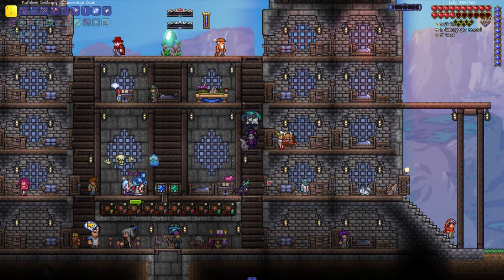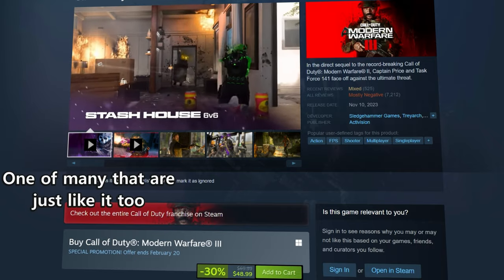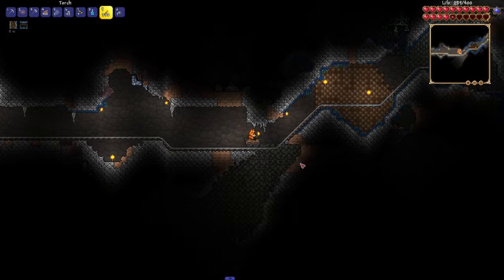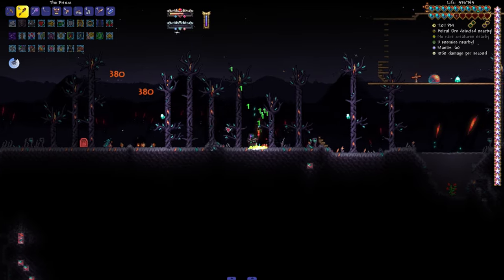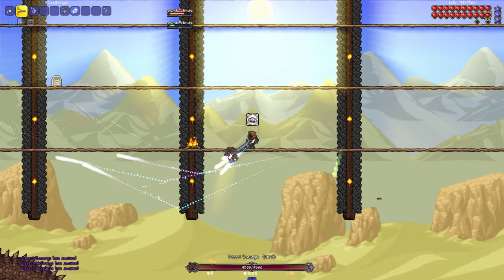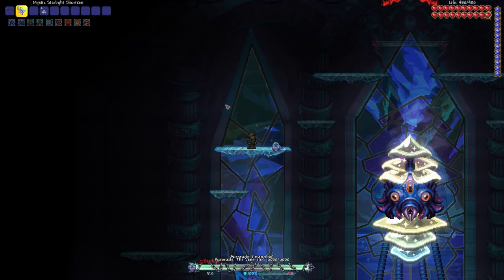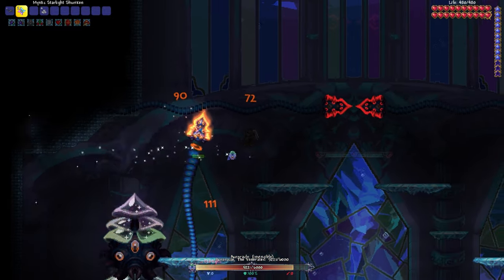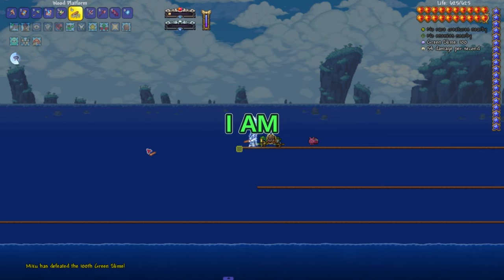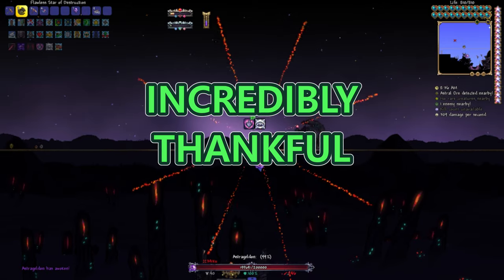It is just unbelievable that this game exists in the same world as the yearly Call of Duty re-releases with a 5-hour campaign for $70. Vanilla Terraria alone offers at least two playthroughs of over 30 hours each. But when you introduce mods and consider the content they bring, their playability skyrockets to absurd levels — this small $5 game can keep you engaged for years to come. The community only continues to grow, with more fantastic mods like Starlight River being developed. Updates to existing mods such as Calamity are also on the horizon. I am amazed, stunned, astonished, and incredibly thankful to everyone who is a part of this community.